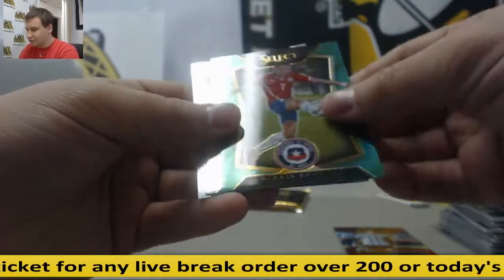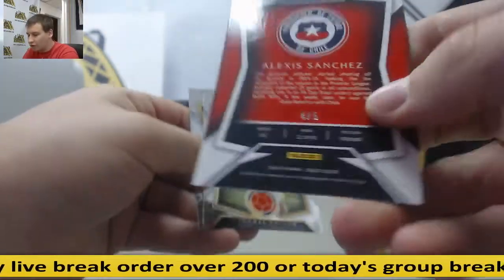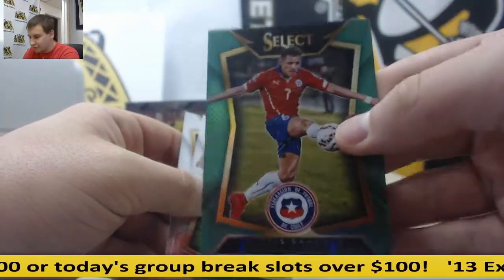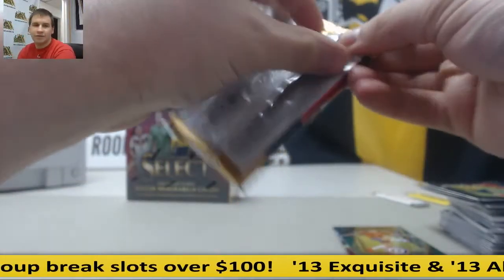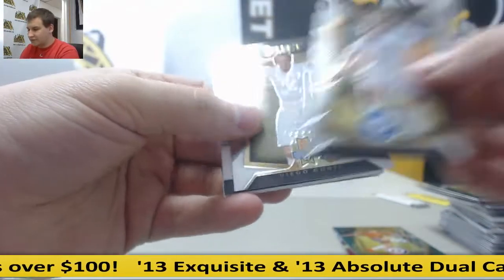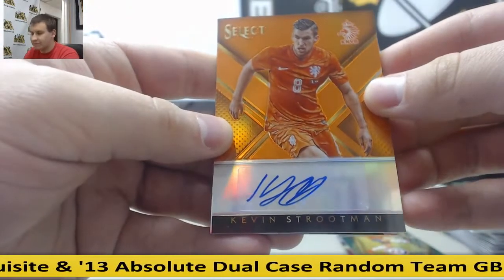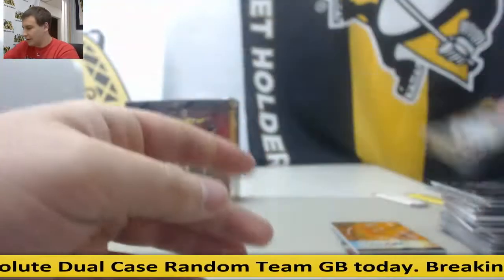We've got a Green Prism Alexis Sanchez and that is 4 of 5. Pretty nice right there. And base. Last pack of box one, number 13 of 20, Kevin Strutman, Orange Prism Autograph and base.